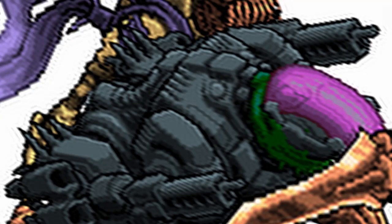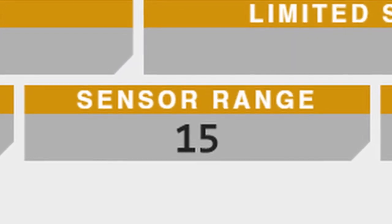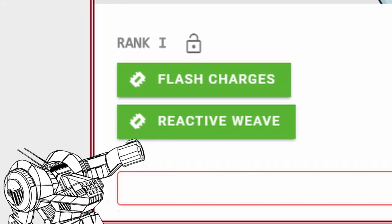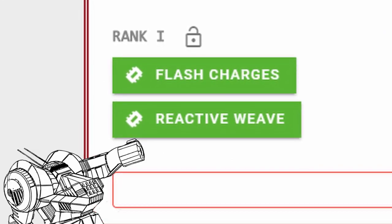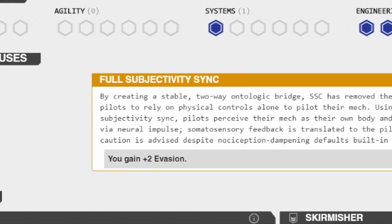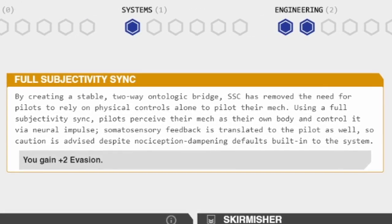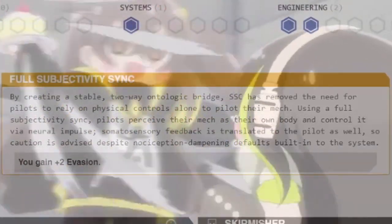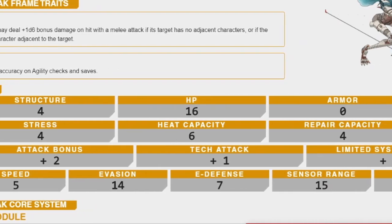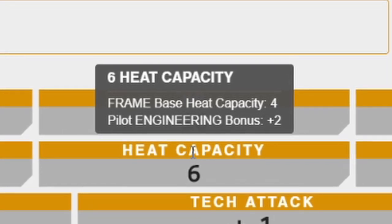Mourning Cloak is a mech made to deal with isolated targets, which will be my primary focus, along with a massive sensor range I can abuse for tech actions. I don't need everything from Mourning Cloak, and just 1 rank in Metal Mark will get me systems that aid me quite well. With 3 points into Smith-Shimano Corpro, Giorno gets one of their core bonuses at level 3. I picked Full Subjectivity Sink, because you can't take damage if you don't get hit. The mech skill has boosted its stats quite a bit, especially increasing heat capacity by 50%.